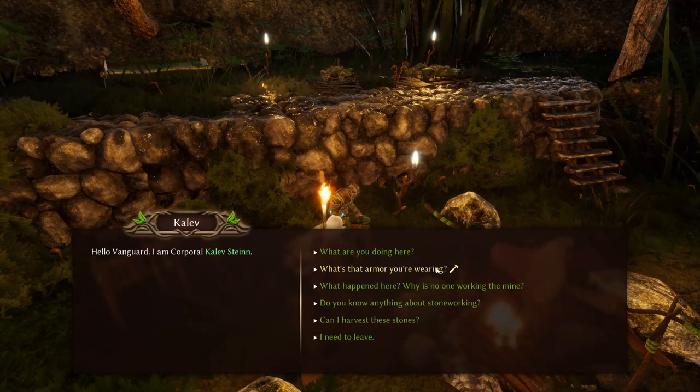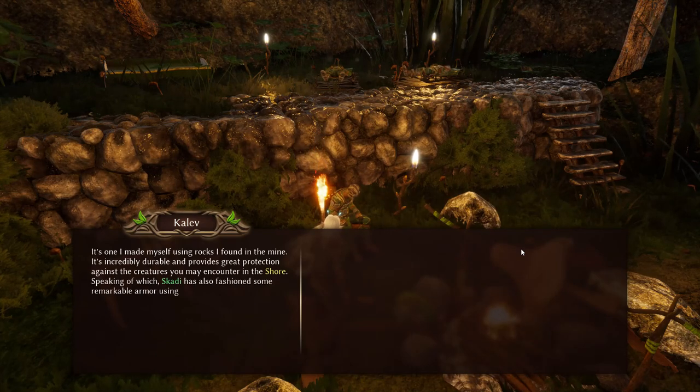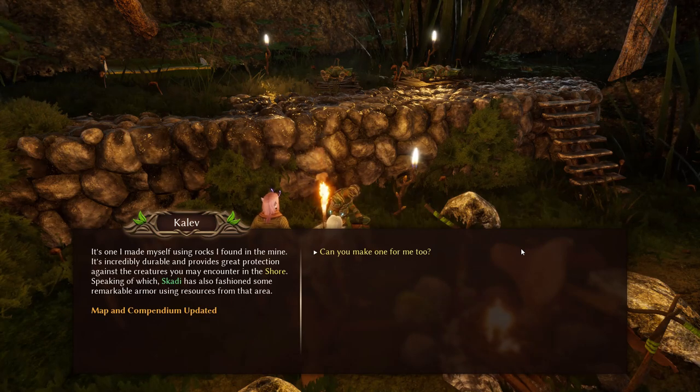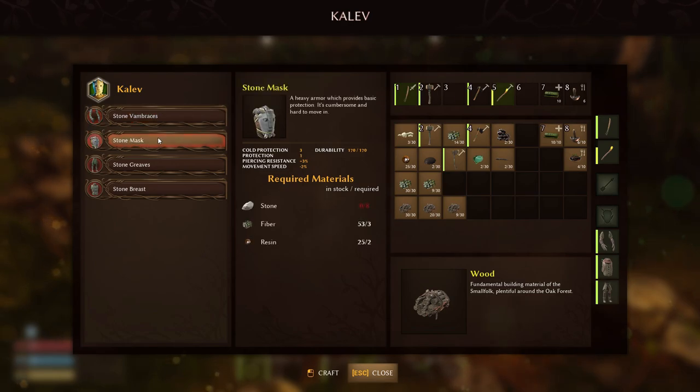I am Corporal Caleb Stein. I'm responsible for escorting and protecting small folk miners. The armor I made myself using rocks found in the mine — it's incredibly durable and provides great protection against creatures you may encounter. Skady has also fashioned remarkable armor using resources from that area. The stone armor has cold protection of 3, protection of 2, and piercing resistance — which is good from hornets and bees — but minus 2% on movement speed. It's heavy and bulky. We want to have him make us a mask, but we have to get the mandibles to make our pickaxes first.